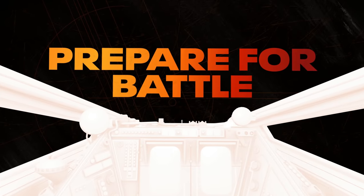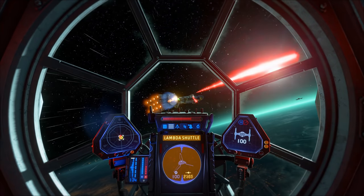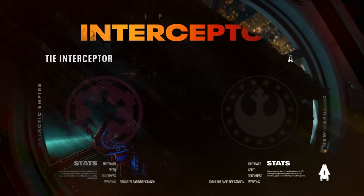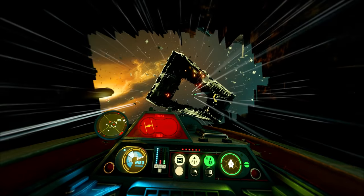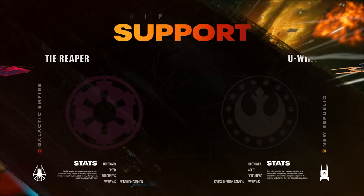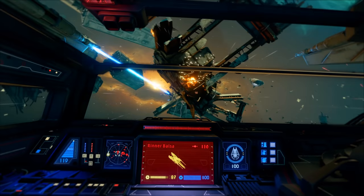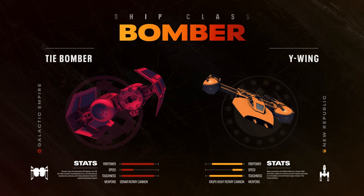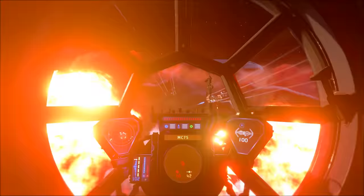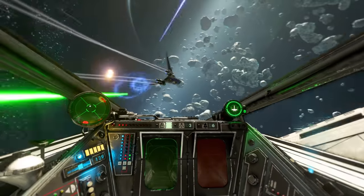There are four ship classes in total. The Fighter class includes the TIE Fighter and X-Wing — the most flexible and versatile all-rounders. The Interceptor class includes the TIE Interceptor and A-Wing — fast, highly maneuverable ships ideal for hunting enemies with a bit of stealth. The Support class includes the TIE Reaper and U-Wing, whose purpose is keeping allies safe and stocked up. Finally, the Bomber class includes the TIE Bomber and Y-Wing, able to deal heavy damage with massive bombing runs.